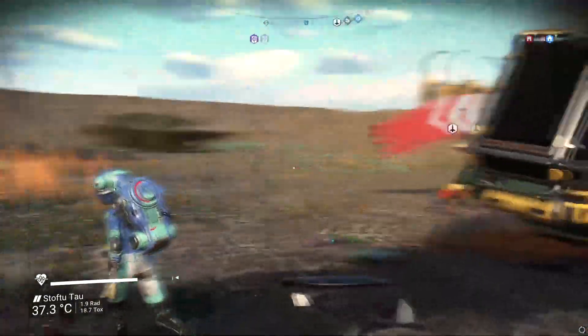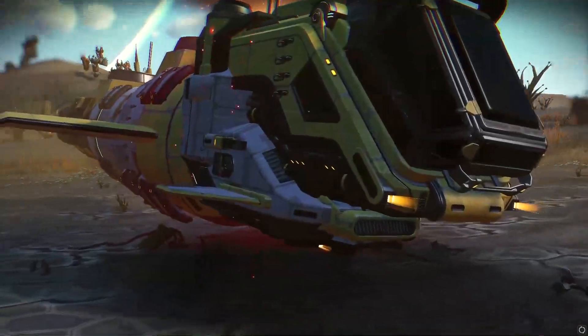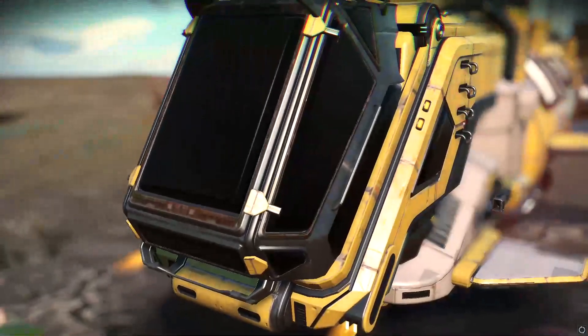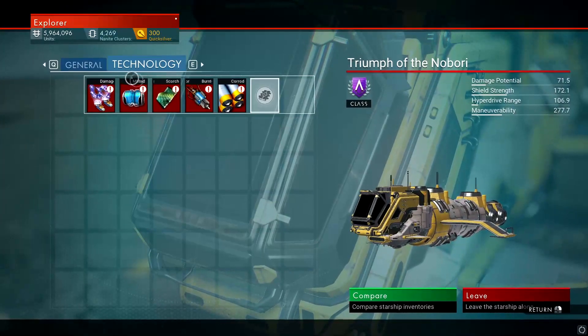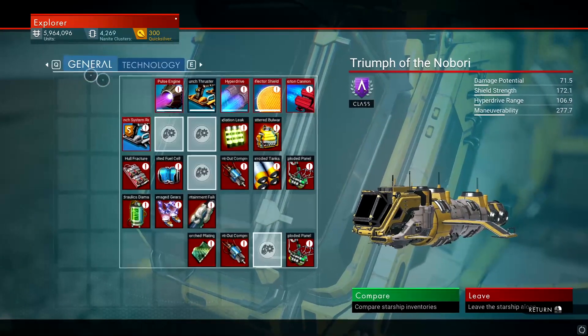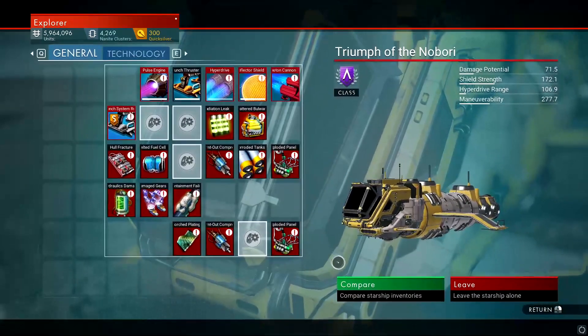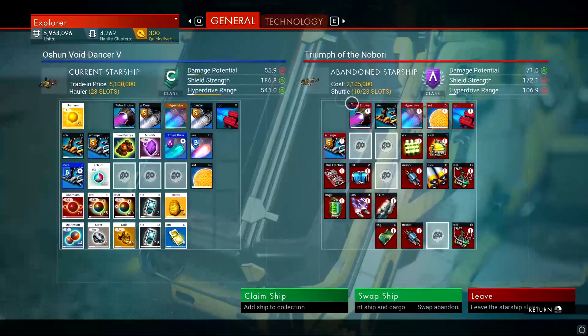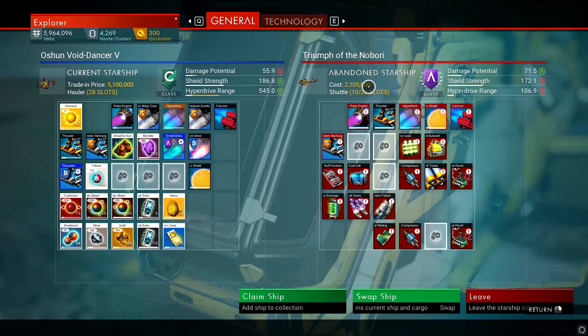We ended up finding this shuttle real quick. This is an A-class shuttle with about six technology slots, 23 inventory slots, and it's worth 2.1 million. It's not that great, but no one really cares — you have this amazing thing, take it.